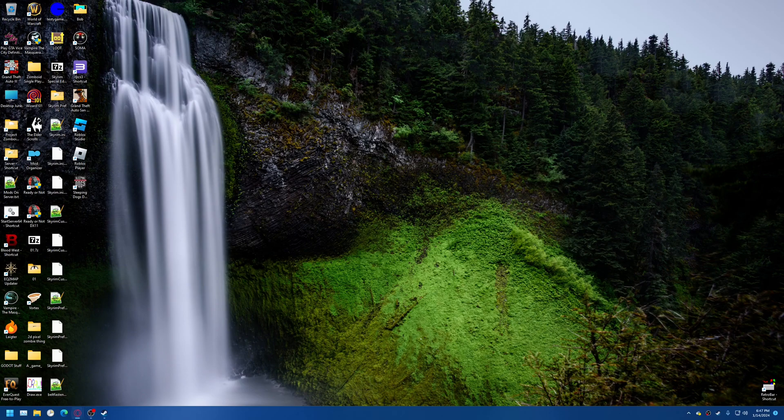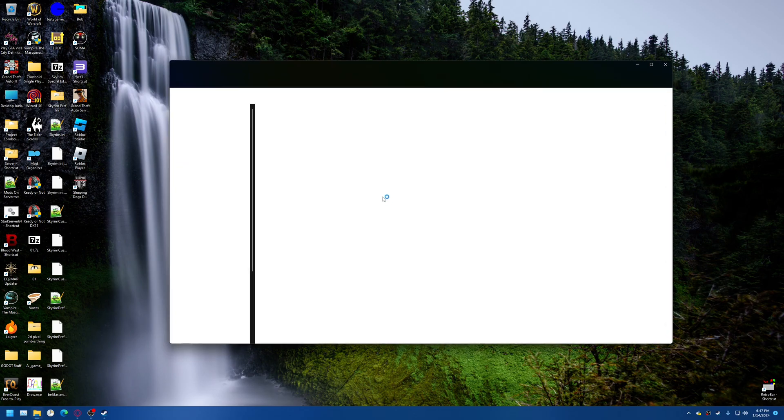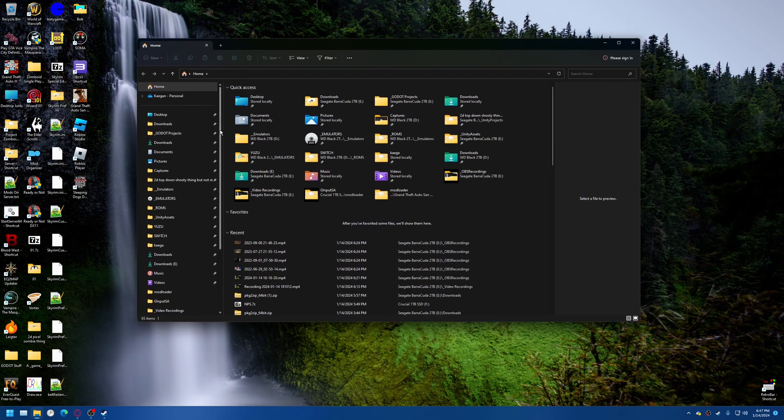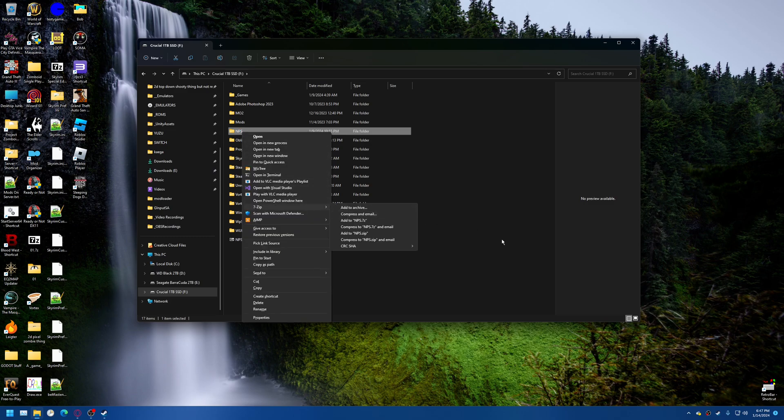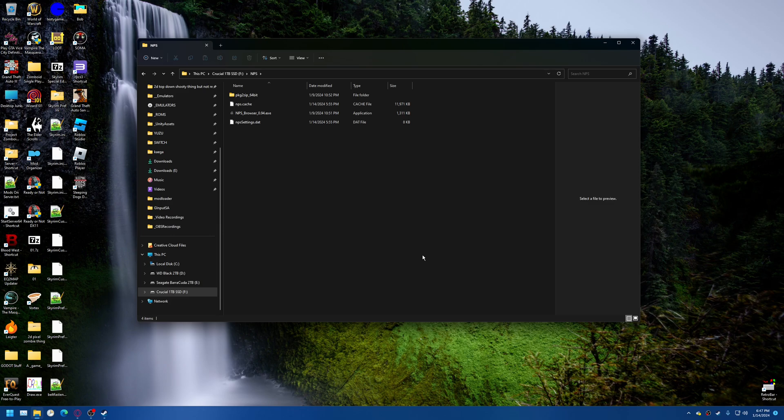So I heard you want to learn how to download from No-PayStation for game emulator use. First things first, just in case, because this is the quickest and easiest way — assuming it actually works — we gotta check that it works. That file I sent you, the NPS thing, that's the whole program. I just clicked it, zipped it, and that's what I sent you. In the best case scenario, where we don't have to mess with anything extra, we should be able to just launch the NPS browser and give it a moment, because it's got to scan a server through tens of thousands of items.